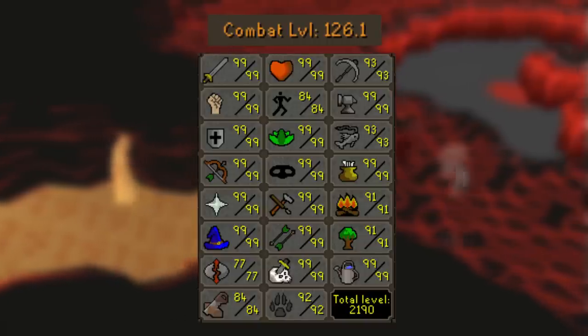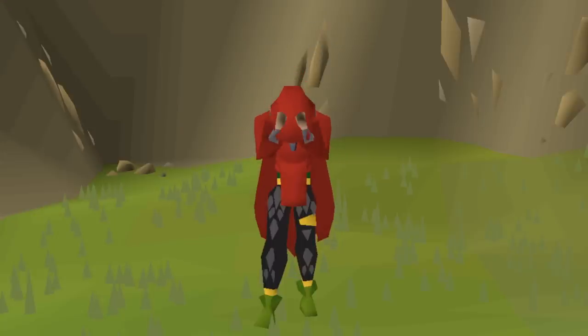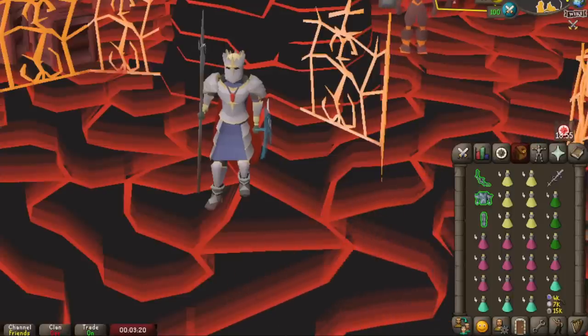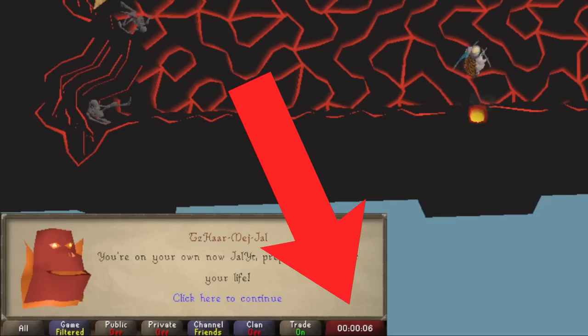I'll also mention that I'm going to be doing this on my max combat main. Sorry ironmen, but this one is probably not going to work out for you. This is the inventory setup that I'll be going with. I'm completely guessing on supplies here, so there's like an 80% chance that we run out of everything halfway through. I'm going to relog right before I go into the caves, so you can watch my login timer throughout the run.